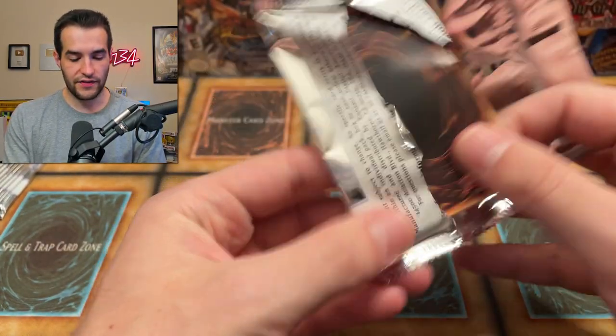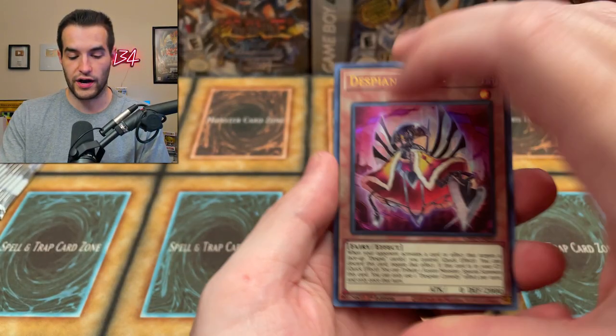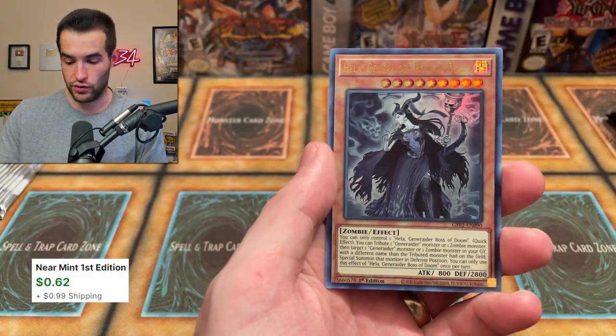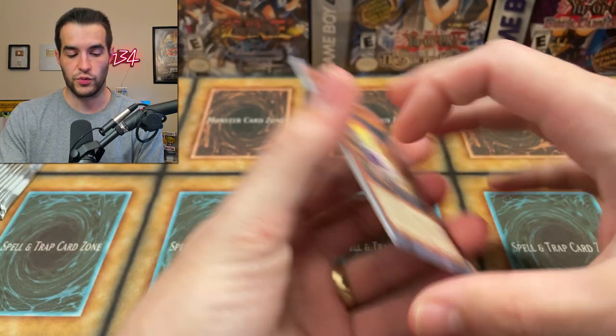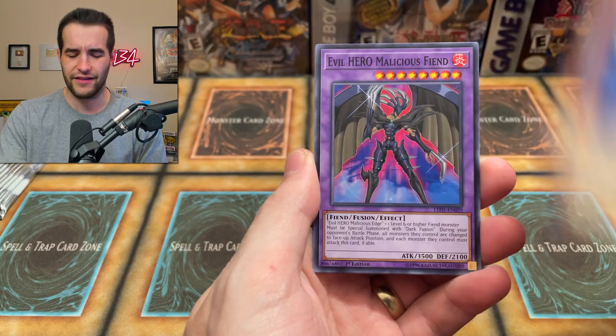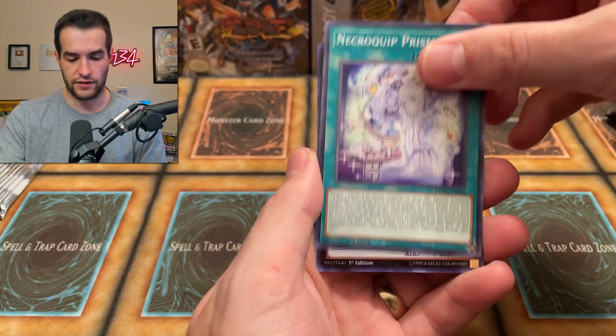So far we've had some okay pulls, nothing too insane. We're really looking for a Ghost Rare or Dark Magician Girl in both of these sets — so Dark Magician Girl or Dark Magician the Dragon Knight. We opened some Magician Shadow 1 as well — I think we got a Dark Paladin and a DMG out of that. And a Zoodiac Broadbull Seeker, I think it's worth a buck or two — not too bad.